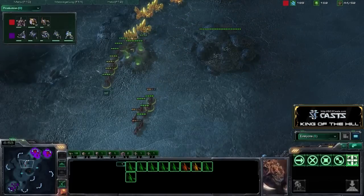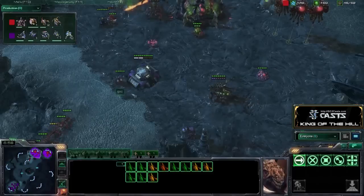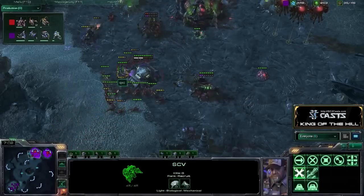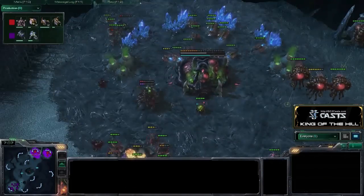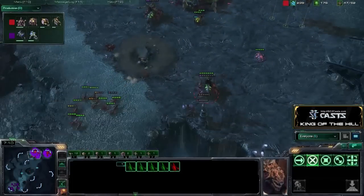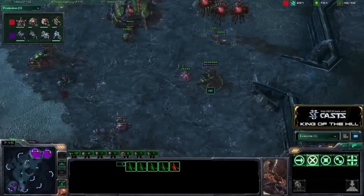It looks like he may go for a counterattack, or he may be just trying to pick off any reinforcements — and it was, in fact, the reinforcements. He gets in here, picks off the SCV. At the same time, he splits off a few Zerglings and kills off the Hellion. You really could not have cleaned up that any better than Rhett did just right there.